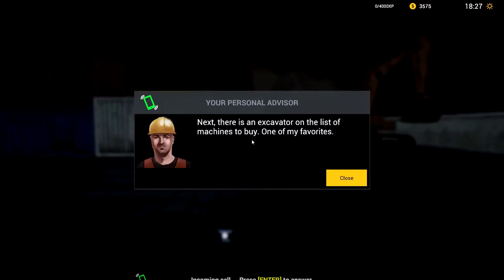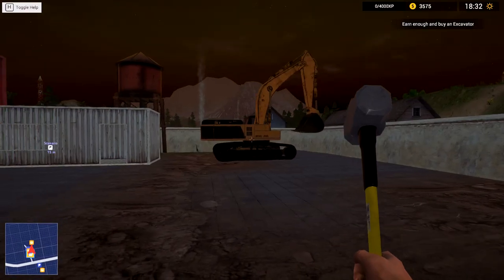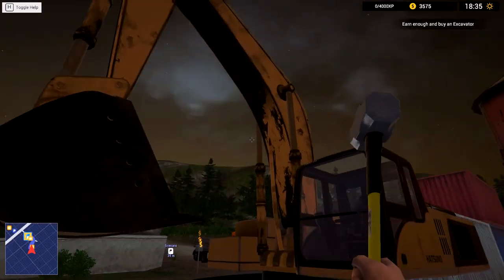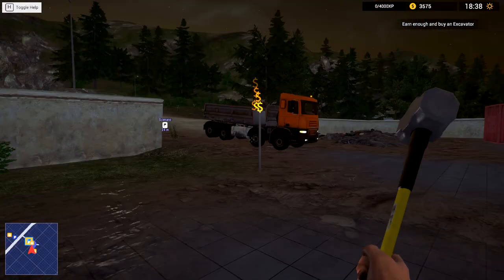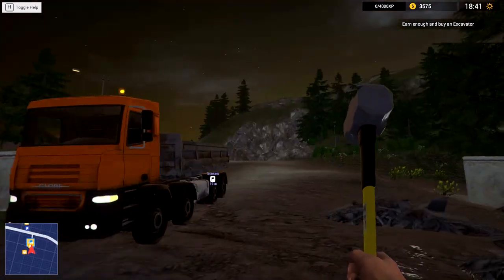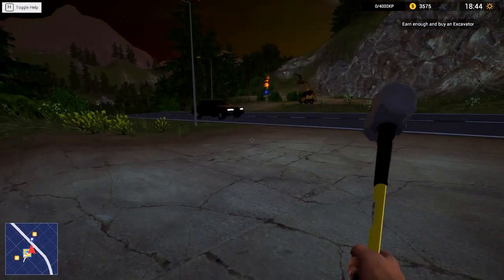Extra caches for sure — I like where this is going. Next there's an excavator on the list of machines to buy, one of my favorites, and it's right here — it's six thousand bucks of course. But that is going to be a thrill to use. It looks not too bad — pretty good actually! Anyways guys, that's going to have to be for another time. I'm going to have to make about 2,500 more dollars before we can get into that thing. Hope you enjoyed this crazy episode of Demolish and Build 2017 — things are getting better by the day! If you did, don't forget to hit that like button. Hope to see you on the next one, thanks so much for watching, bye!